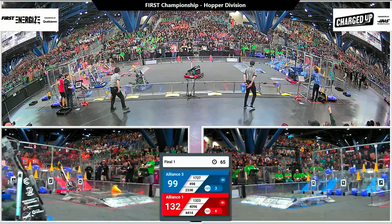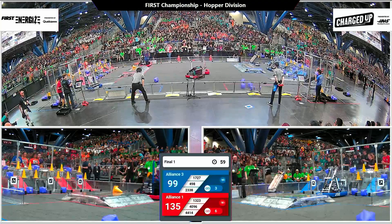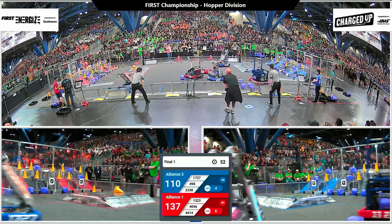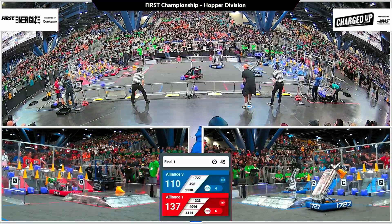4414 is not moving — that's going to be a big issue for red alliance, as one of their main two scoring bots, the first pick on Hopper, is down in finals match one. That's going to disrupt red alliance's strategy. Madtown, though, is not slowed down — they're dodging 2338's defense and Cobra Commander's defense, and they've got a cube heading over, scoring with their partner Control Z.